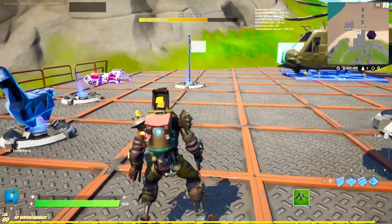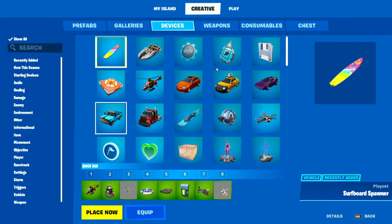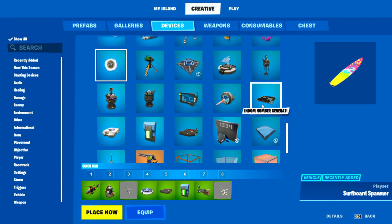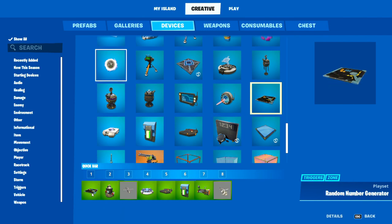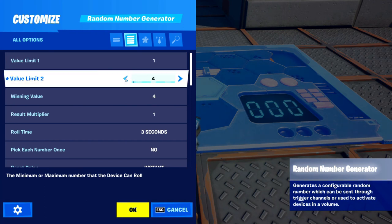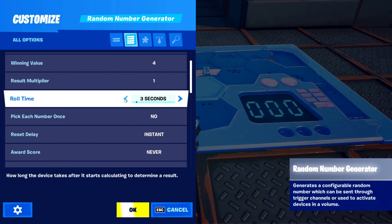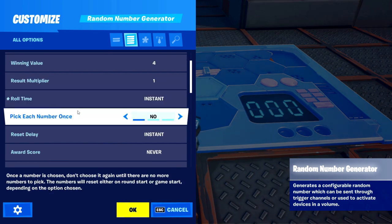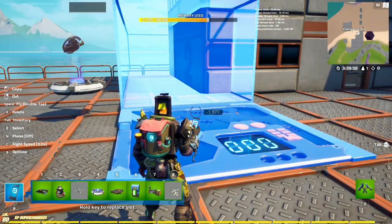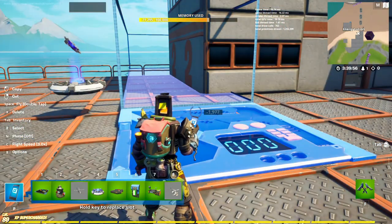Now go to creative devices and at the very bottom there is the random number generator — grab that. Once placed, set the values: I'm going to set it to maybe three different outcomes — you can add as many as you want. Roll time should be basically instant. Set the direction to forward for now.